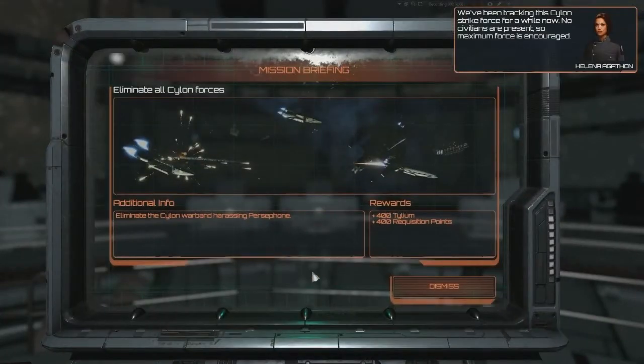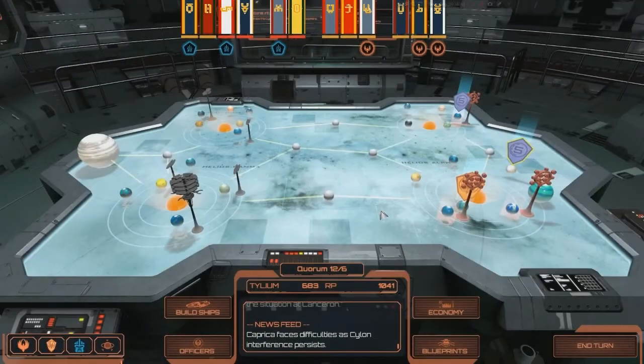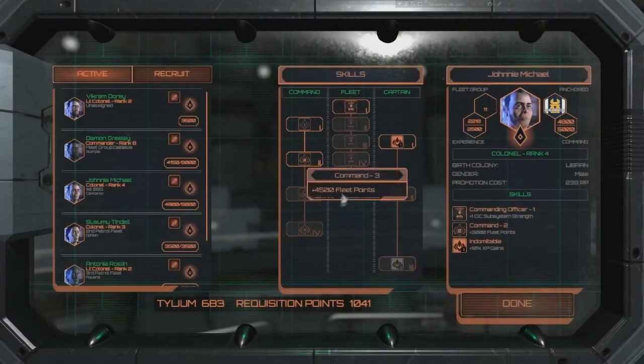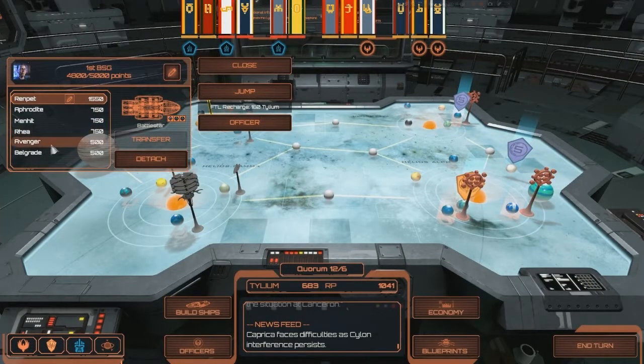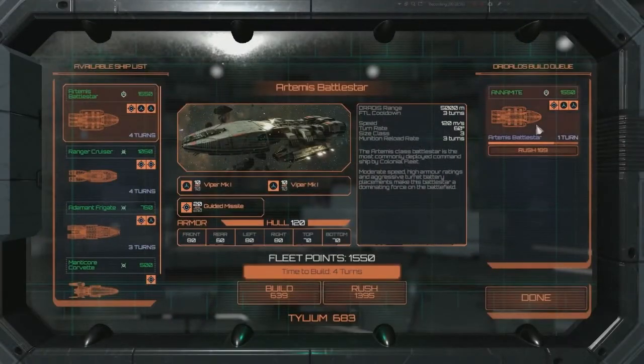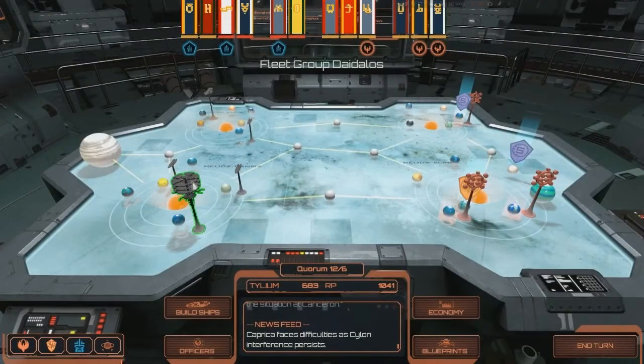There's also a Warband mission — we've been tracking this Cylon strike force for a while, no civilians present, so maximum force is encouraged. First Battlestar Group's job is going to be to go to Leonis and take on this right here. That should give them a pretty good rank-up — once they rank up they might get access to more fleet points. We could probably drop one of our frigates and use that Ranger, which will help us out. One more turn until we get our next Battlestar.